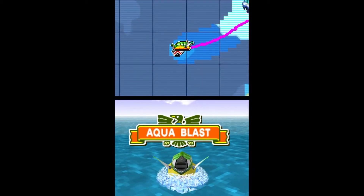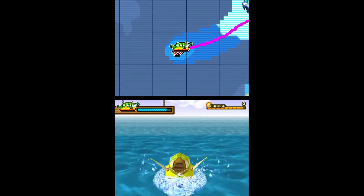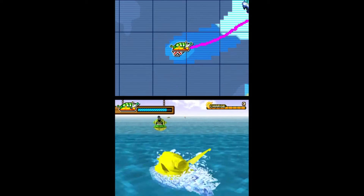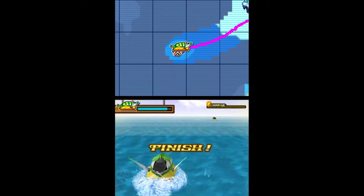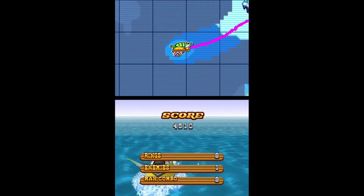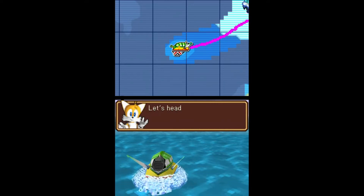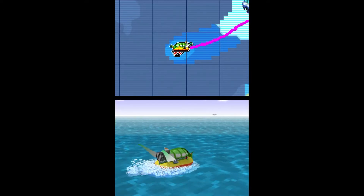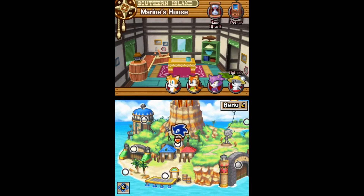We have to do that last little piece of Aqua Blast. I wish I could just end right on top of Johnny, but they make us do it anyway. I guess if you ran into Johnny accidentally during the story, it would make sense to fight him there. Turn back around, we gotta go back home. So where's the next one? We did those three, and there's one by Pirate Island that we can go to.